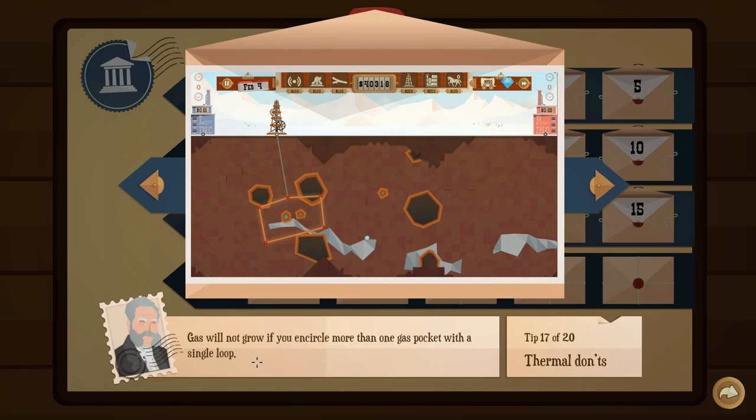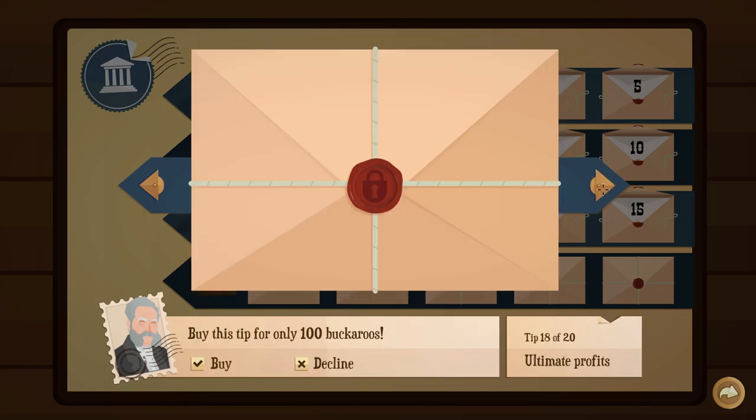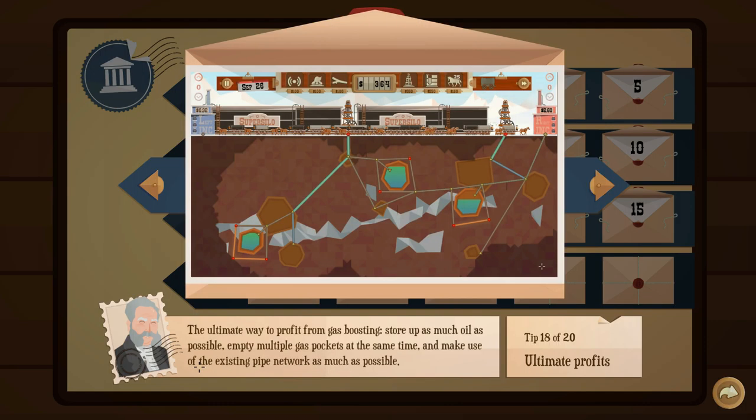Gas will not grow if you encircle more than one gas pocket with a single loop. You have to individualize each gas pocket. That is very interesting.